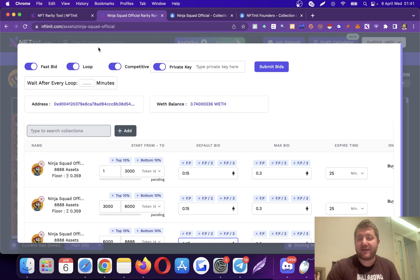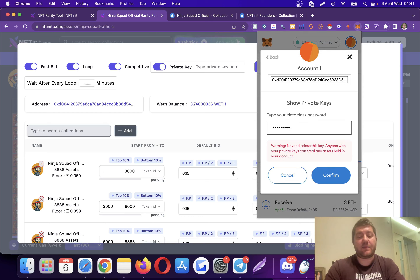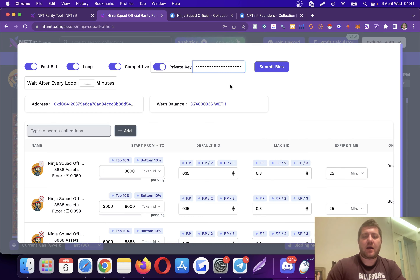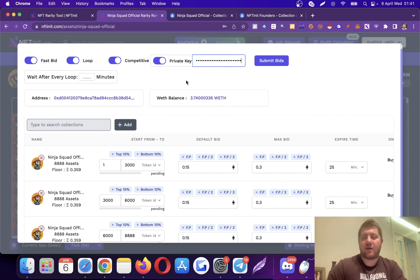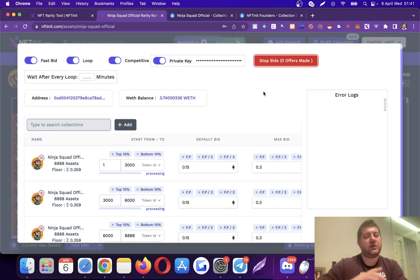Some people found our bidding super fast and wanted to slow it down, so you can toggle the speed off and slow the bids per second. I'm going to demonstrate the private key bidding option first — let me export my private key. Keep in mind this is the private key, not the secret phrase. This is only for founding members; however, the lifetime member version is quite fast as well. When you submit bids, the system shows you the settings you entered and starts placing bids. Any error logs will be shown — errors are usually around 1 percent or even lower.